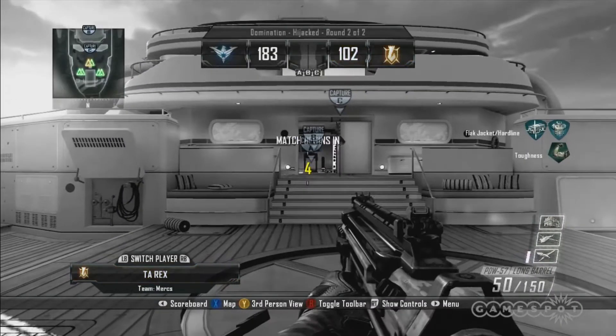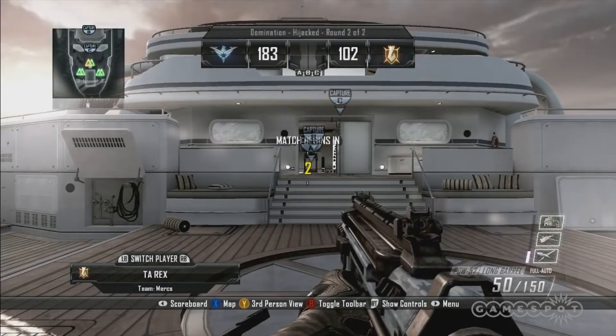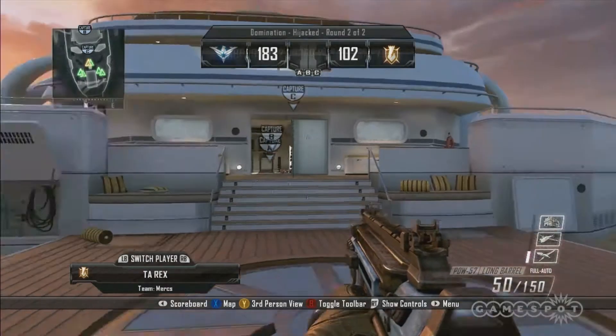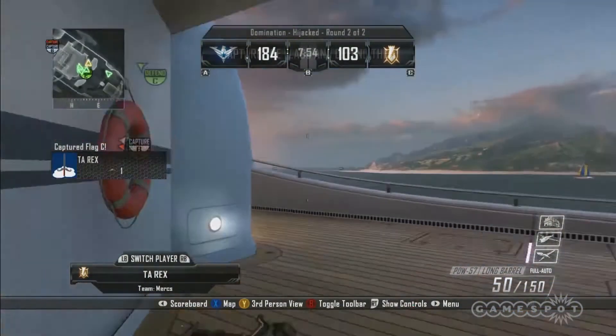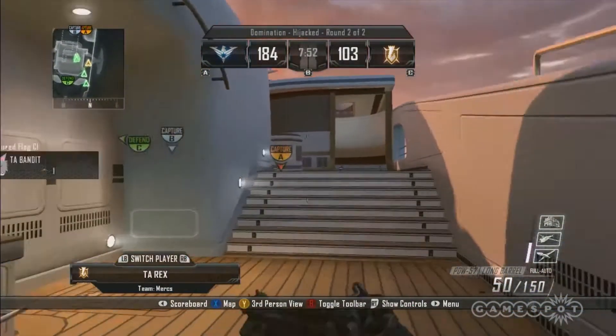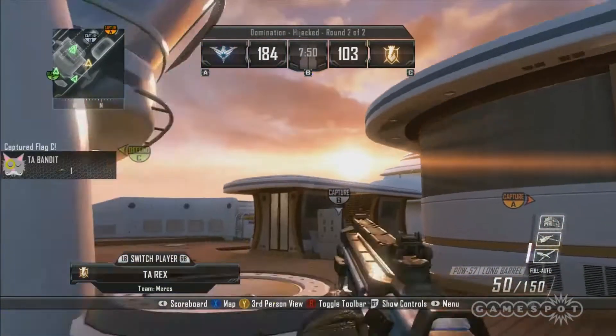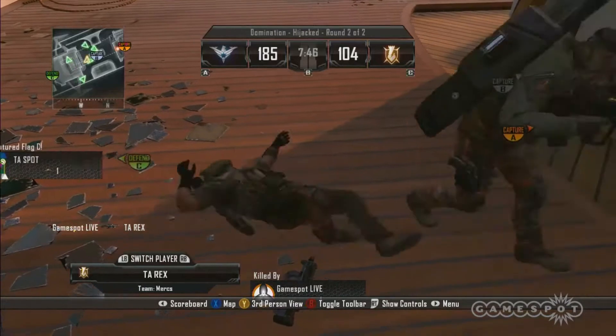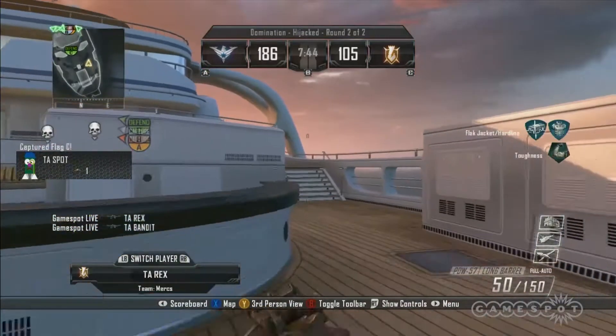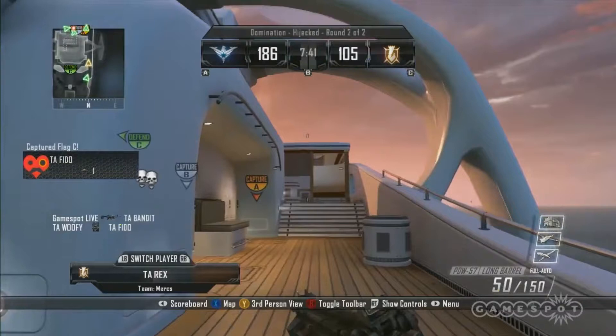You've got to link your YouTube and Call of Duty account — these are very easy things to do. And then once you have that set up, you can actually live stream directly to your YouTube channel or as part of your profile on Elite. That's a really cool way of looking at it because then the stats of the streamer are all there and linked. Both of those are available to players — there's no extra cost, it's just a part of the game feature.